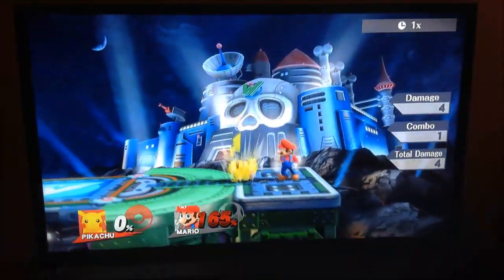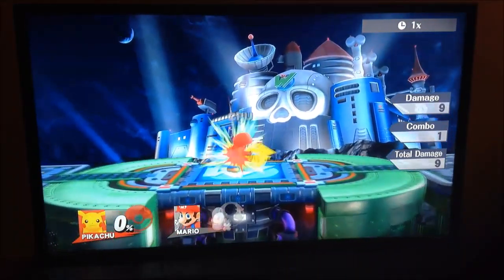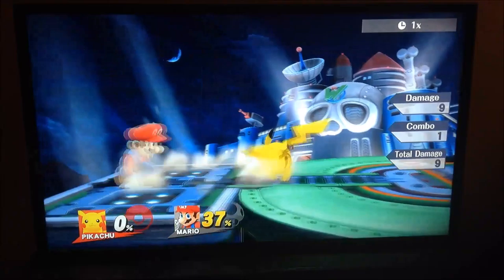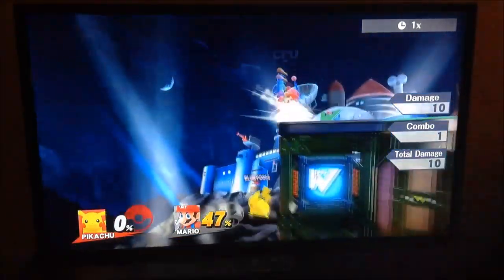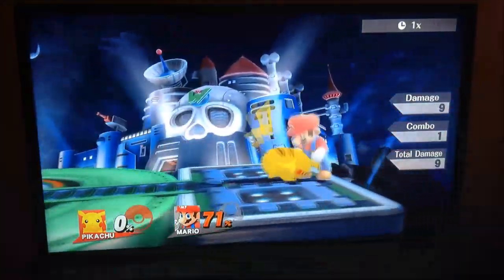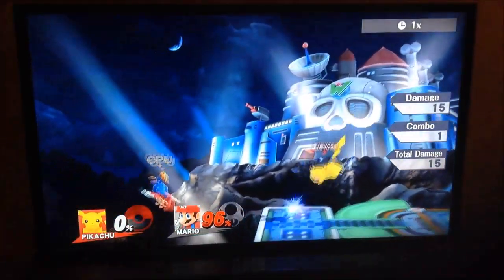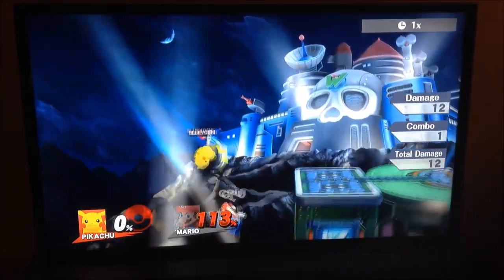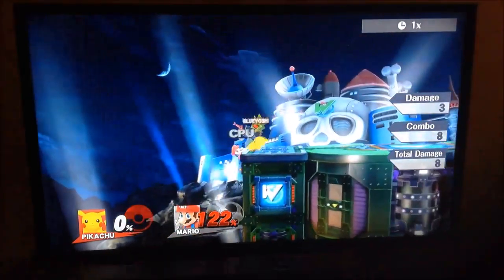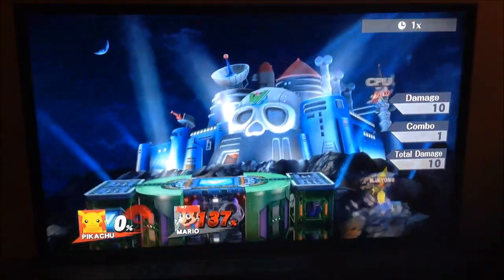Now for his side tilt. Side tilt does 9 damage, so very strong for a tilt. It really doesn't combo into much. Honestly, his side tilt I only use when the time is right. There's really no correct time to use it because you can't combo into it and you can't combo out of it. So just use it when you feel like using it, I guess.